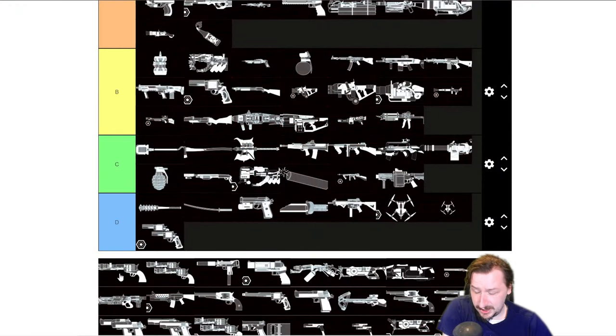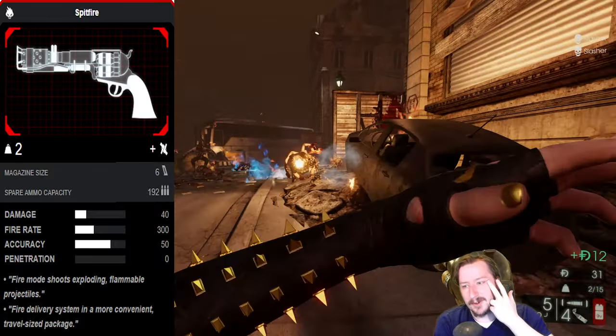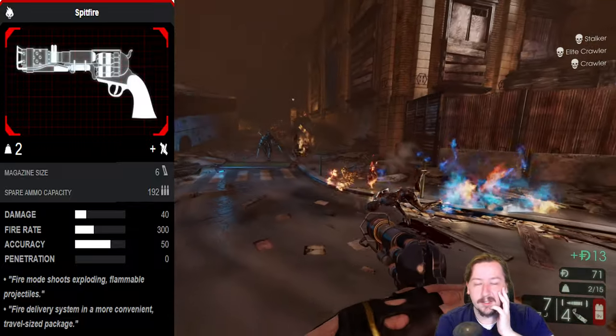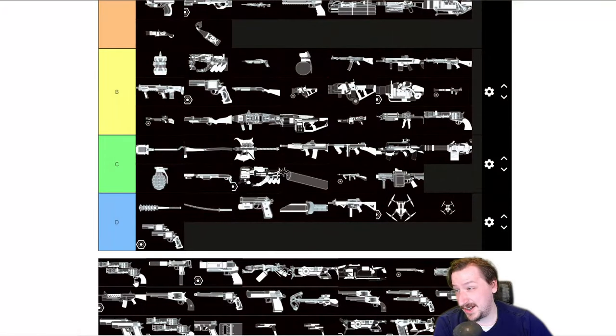Then we have the Spitfire. Single Spitfire is okay on Firebug — I'm gonna say it's also B tier. It's lightweight, it's cheap, does good floor fire, and you can hold a lot of shots with it. On Survivalist you're probably not gonna take it because there are better pistols at the same price and the same weight, so it'd probably be C or D tier on Survivalist.